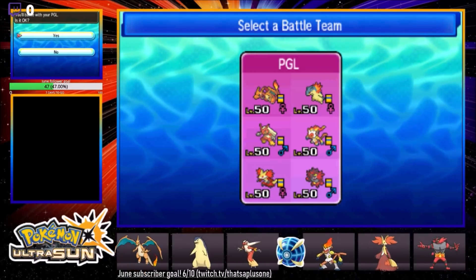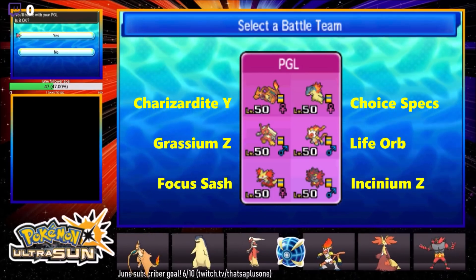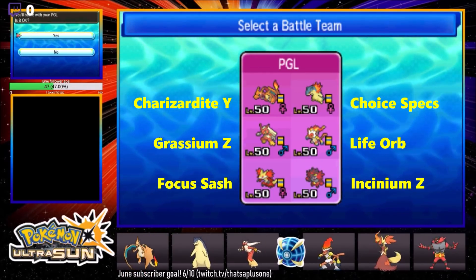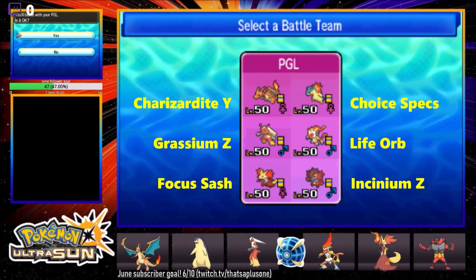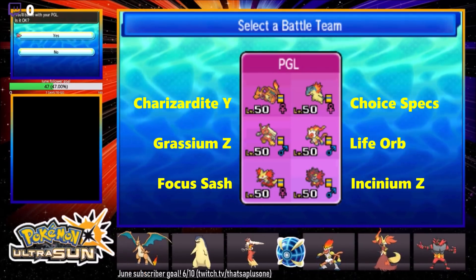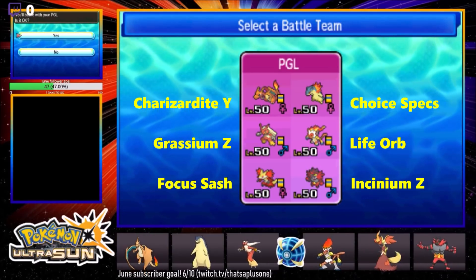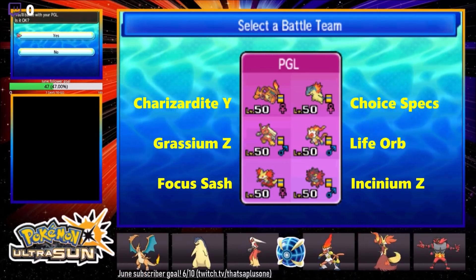Today we're gonna be using a pretty cool QR team — an all fire starter QR team. We're gonna be using Charizard Y, Choice Specs Typhlosion, Grassium Z Blaziken, Life Orb Infernape, Focus Sash Delphox — I love Delphox — and Incinium Z Incineroar. Very cool set, couple of Z moves. Charizard Y is probably the best mega for an all fire starter sun team.